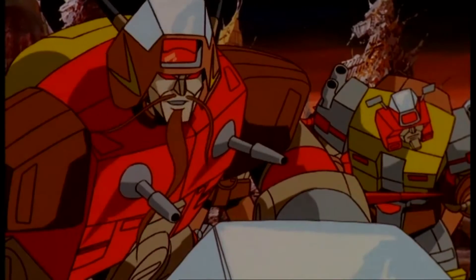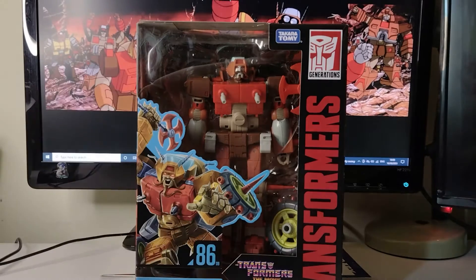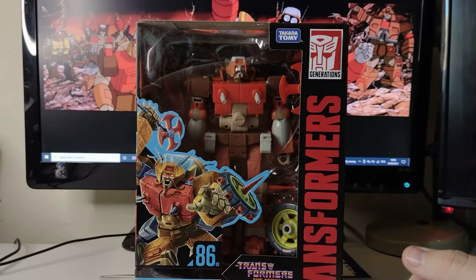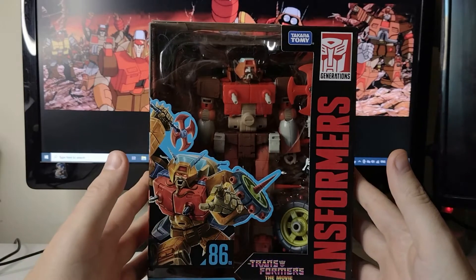You check in, but you don't check out. Welcome back to another edition of Tea and Toys. Next up we've got the Studio Series Wreck-Gar, that's number 9 of the 86 subline.